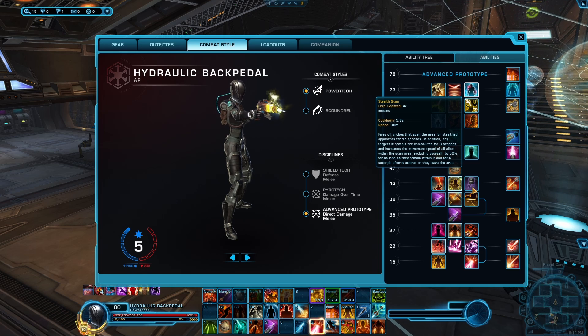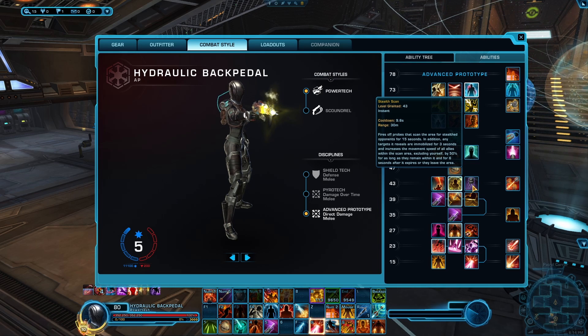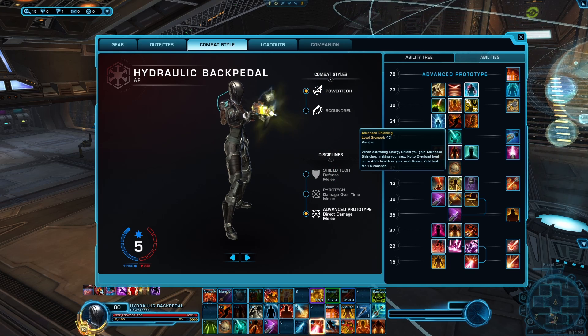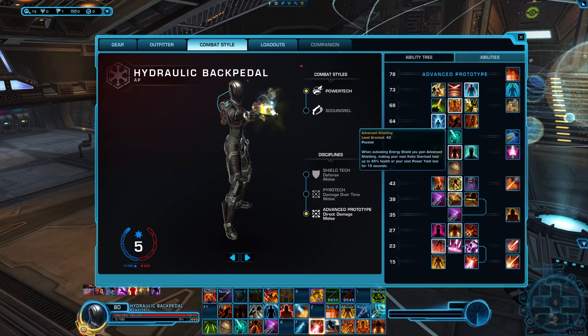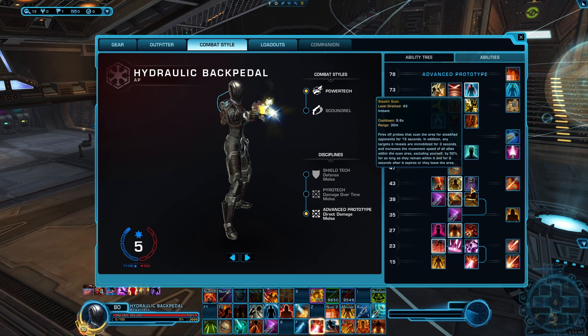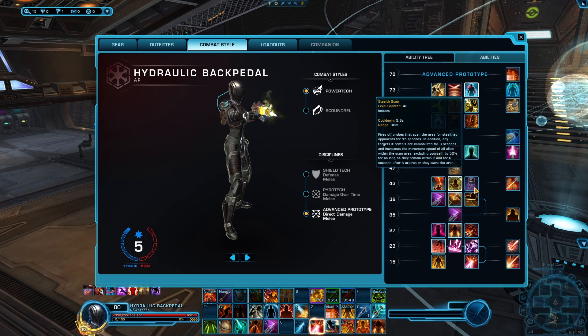Basically never take stealth scan, but there are some times you might want to consider it. For the most part in those situations, you probably want Advanced Shielding instead — maybe in tank-heal matches where you're 100% going to be protected, and you take this just to find the Marauders force camo'ing all the time.